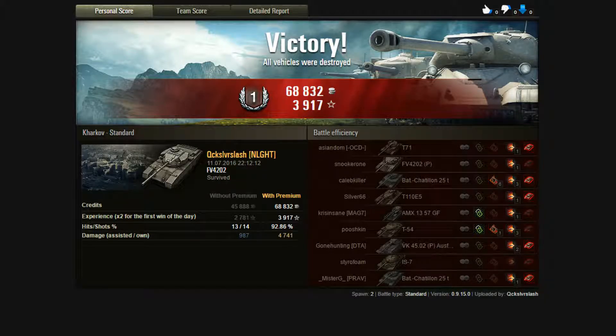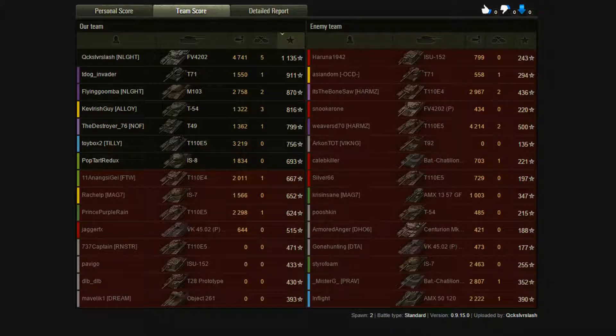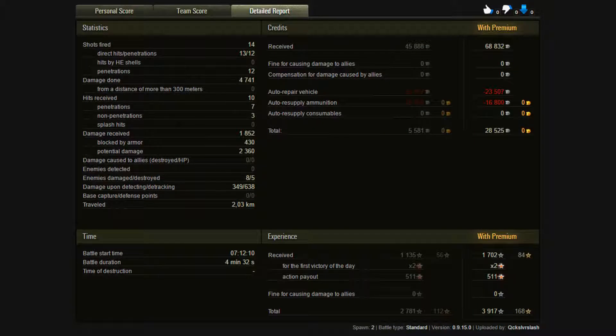Now we go to post-game — this was a pretty good game for me. 68,000 credits, 3,917 experience, and a first-class mastery. This was my win of the day. Looking at my kills: I killed the T-71, a pair of Batchat-25s, the VK-4502B, and a T-110E5 — all very dangerous targets I was happy to erase from this game. The team score: 4,741 damage, 5 kills, 1,135 base experience. This was a very solid game and I was happy to top the team and come away with the win.